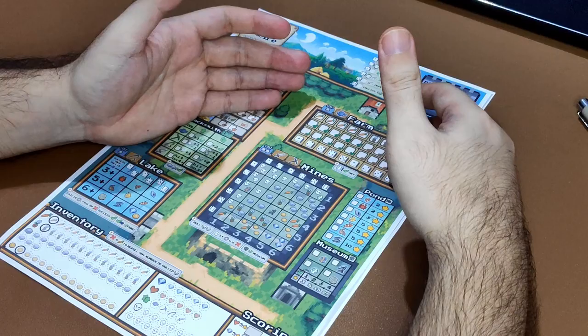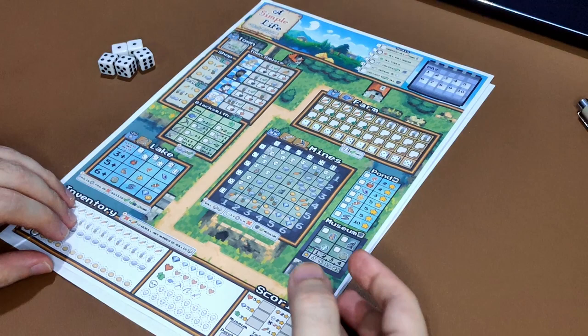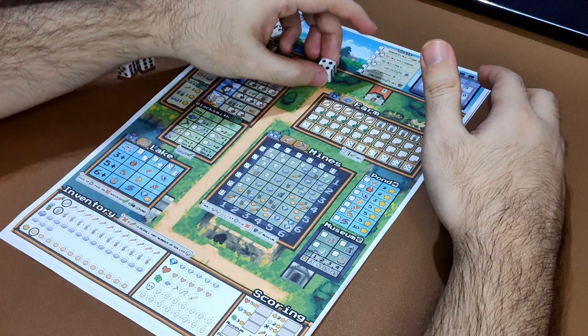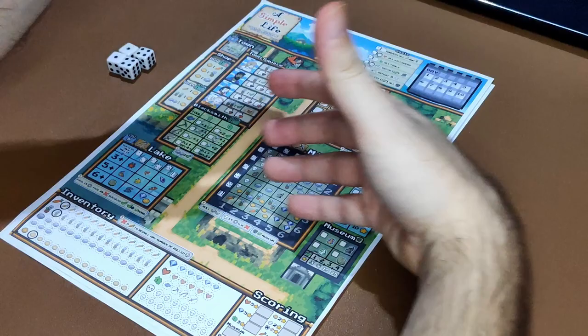We have four locations on the sheet that give you actions and have a benefit, while two of them — the pond and the museum — are mainly trackers. The pond tracks all of the fish; the museum tracks all of the artifacts. To activate a location, you just have to pay the dice costs. The farm has a one-die cost; the mines has a two-die cost. The value of the dice is important to some locations, but we will talk about that later.